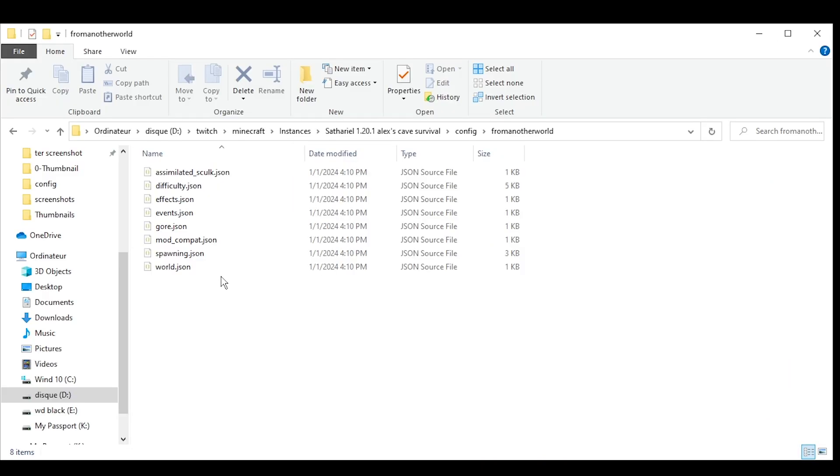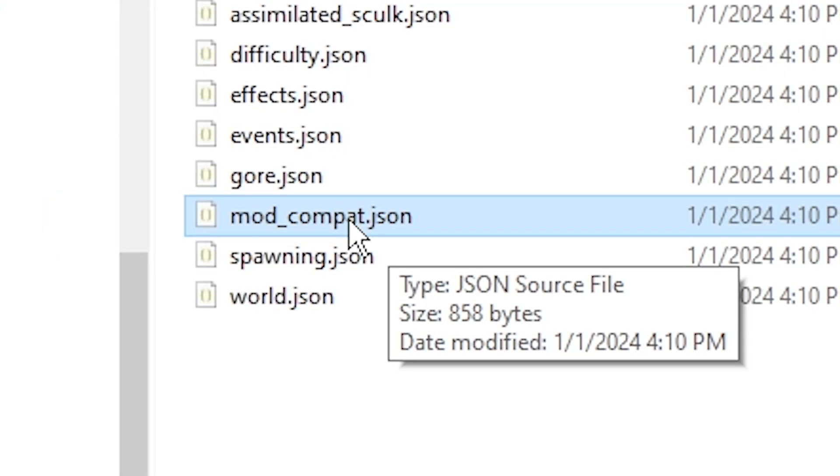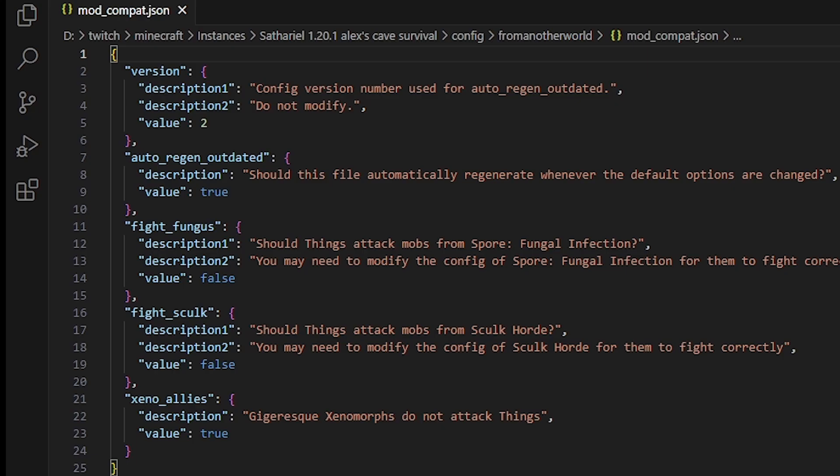Inside the folder, you're gonna open with any text editing tool. You're gonna open ModCompat and the two other configs I told you before. I'm using Visual Studio Code because you can see the color of the text in a JSON file.